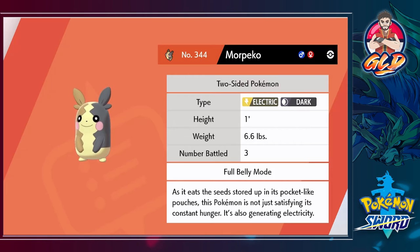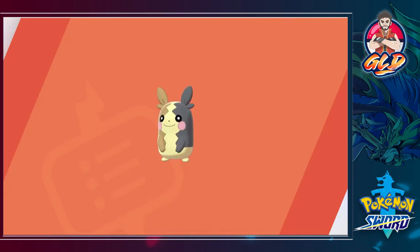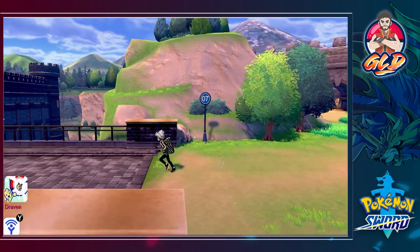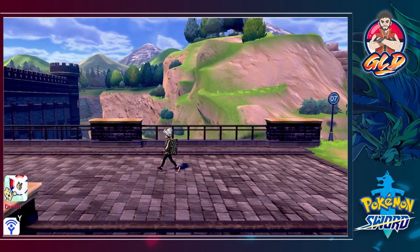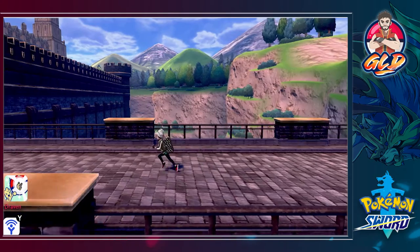Look at this — Morpeko, one foot, six pounds of cuteness. Two-sided Pokemon: as it eats the seeds stored in its pocket-like pouches, this Pokemon is not just satisfying its constant hunger, it's also generating electricity! That's a pretty good Pokemon right there — sent it to the box. I sort of sense Hop in the way — thank god we can't get rid of that kid.